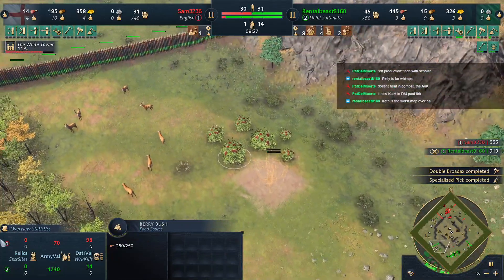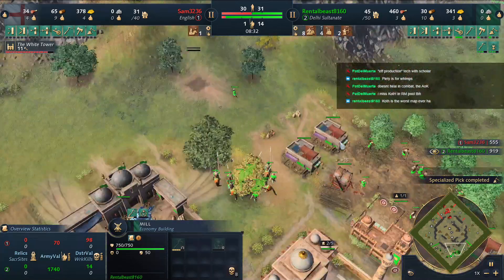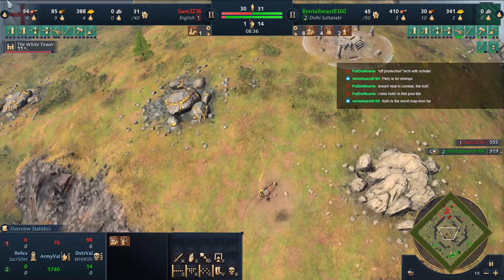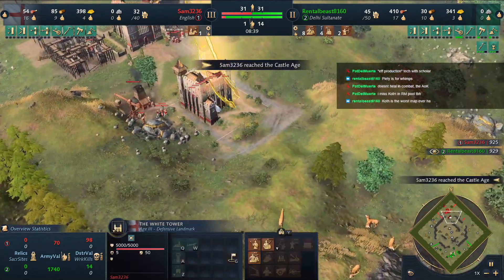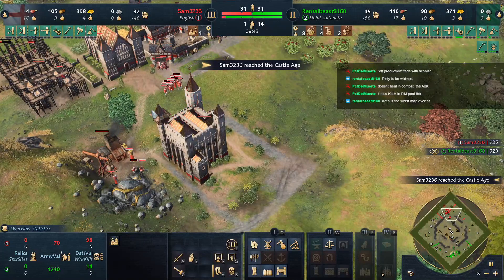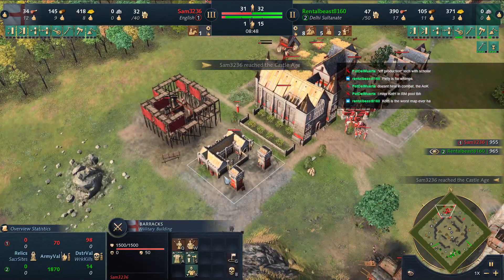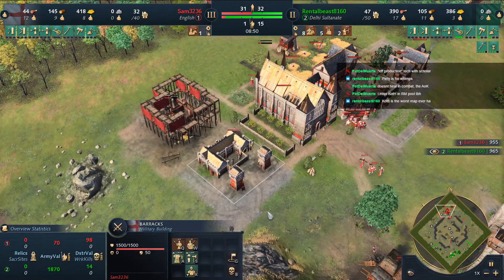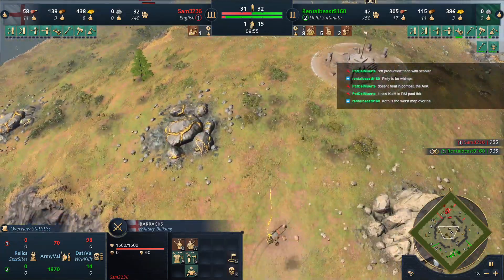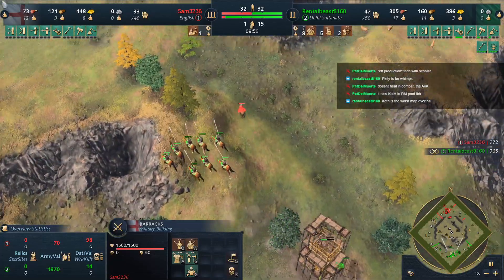Sam going to the berries and the hunt — I guess he has the hunting tech. Only two archers for Sam; it's probably time to move in since Rental Beast isn't going to get any attack upgrades for the map push. Getting a blacksmith and barracks, going with the upgraded men-at-arms. You could go upgraded spearmen but a simple switch to archers really destroys that game plan.